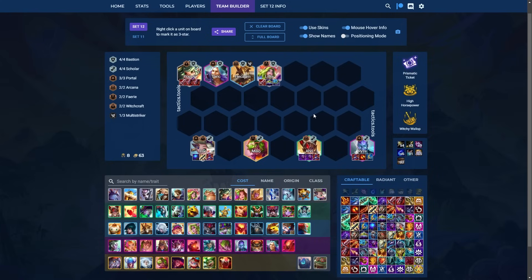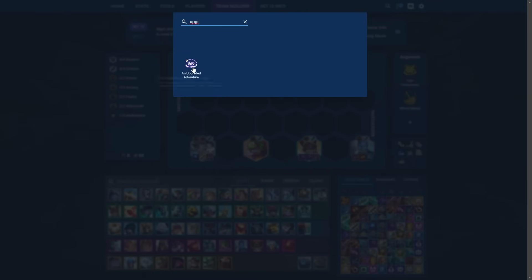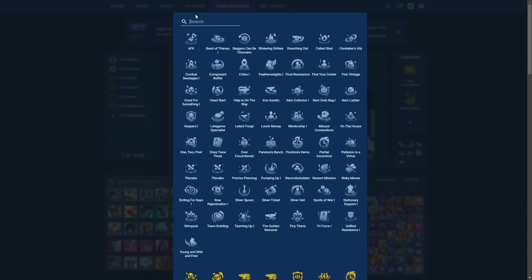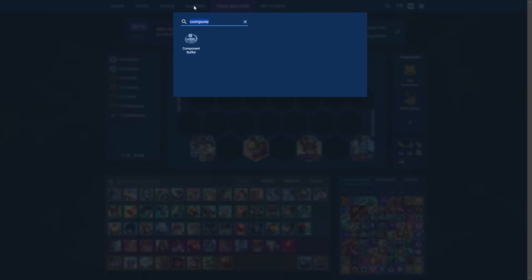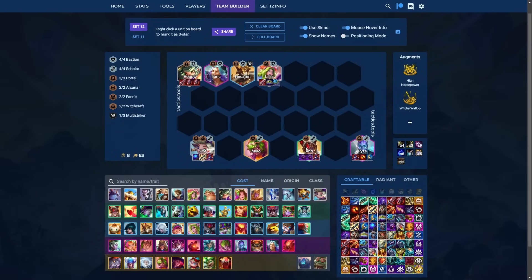You can still argue this is S tier as long as you get one of the good augments. Prismatic Ticket is by far the best augment for this comp. Both hero augments for Lilia and Poppy are quite good. You can also get Upgraded Adventure, which gives you a huge reward if you three-star four champions. Silver Ticket is the scuffed version of Prismatic Ticket. Pandora's Bench and Pandora's Items can be quite good, as can Component Buffet — anything that guarantees perfect items, because there are a lot of rods required to make this composition work.